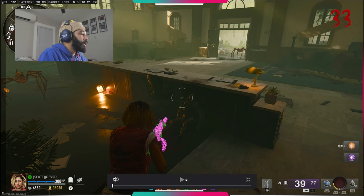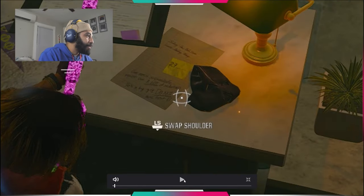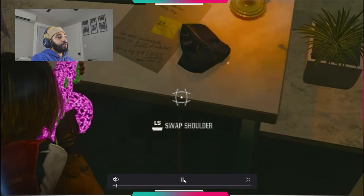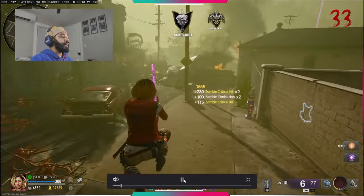The first notepad you need for the code is right here inside the bank. I zoomed in on it for you all and made sure to show it off. In this case our number is 27. It's going to be right there on that notepad inside of the bank.